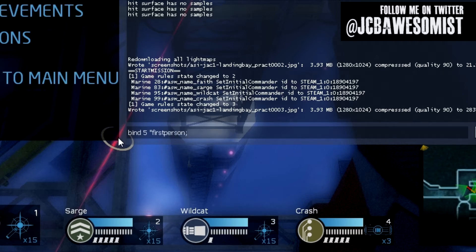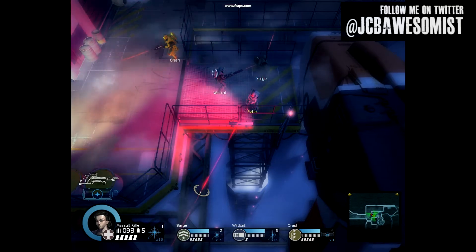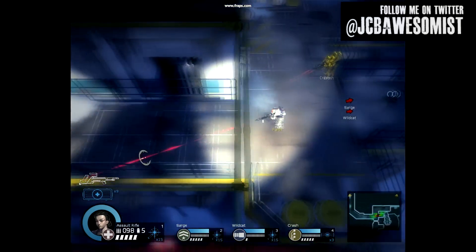The first is: bind 5 "firstperson; asw_hide_marine 1; asw_controls 0". This will cause the number five on your keyboard to toggle first person view.